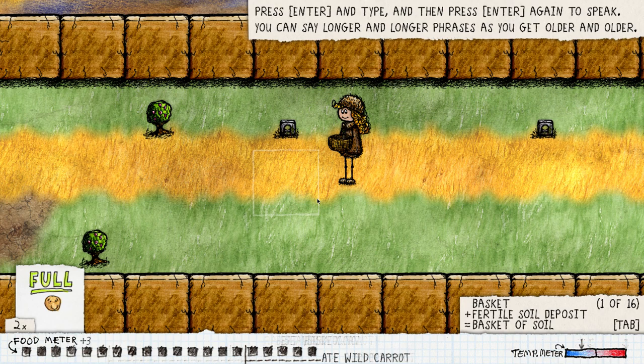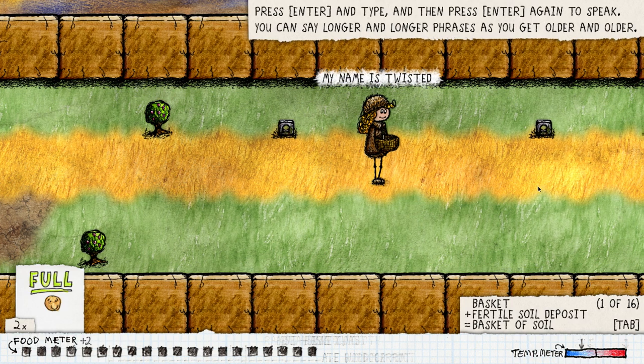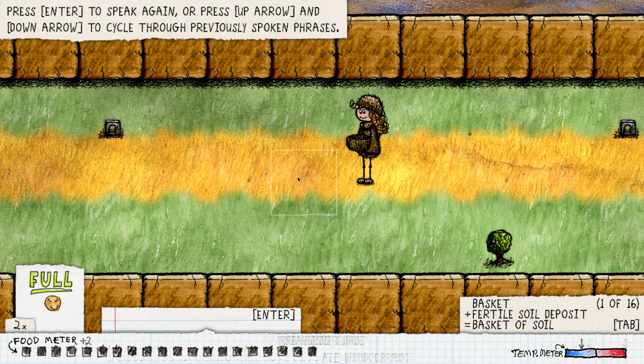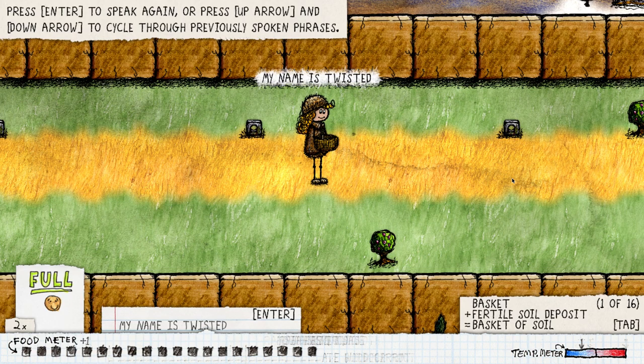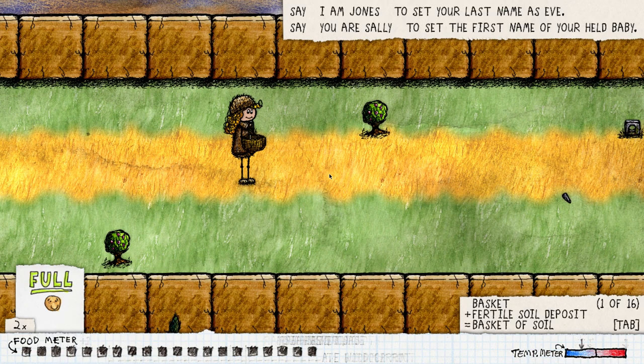'Press Enter to type, press Enter again to speak, and say longer and longer phrases as you get older.' My name is Twisted. Eve Twist — nice, I like it. Oh, it just says Enter over here — I think that's new, I don't think that was there before. My name is Twisted, I can just keep saying that. So if I say banana I could just cycle through those — yeah! Actually that's awesome, I had no idea that was a thing. It makes sense but I didn't know.